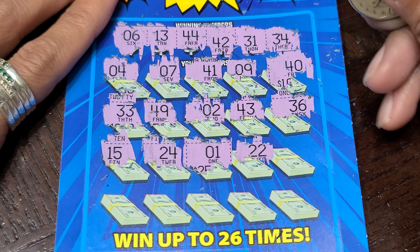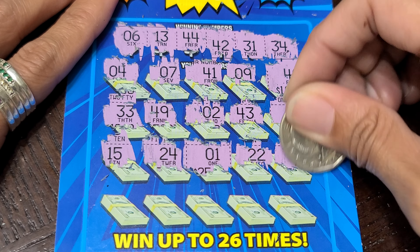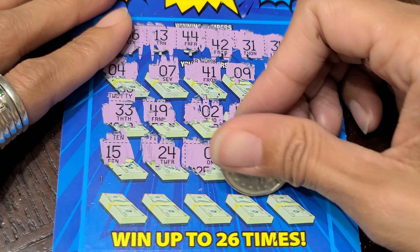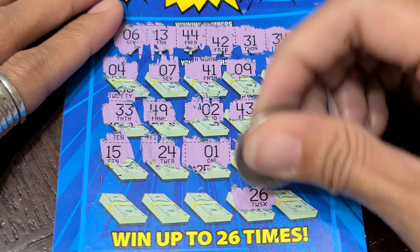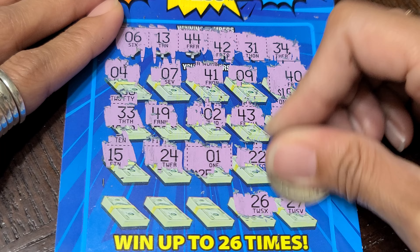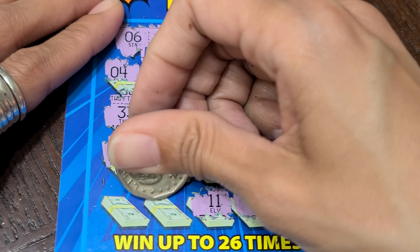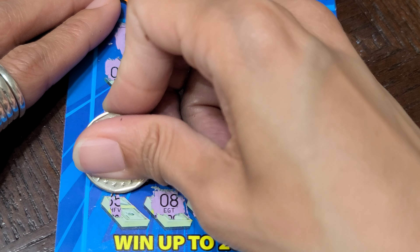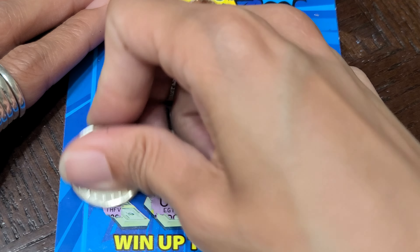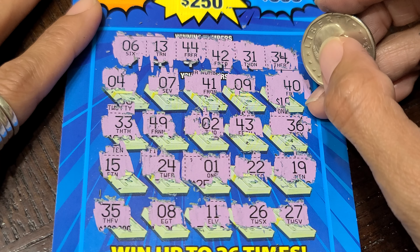Just give me a symbol if you're not gonna match anything. One, 22 — not gonna match anything. 19, 26, 27 — we don't have 27, 11, or 8. We needed a 6. Oh my goodness, we didn't match anything and there were no symbols on this.